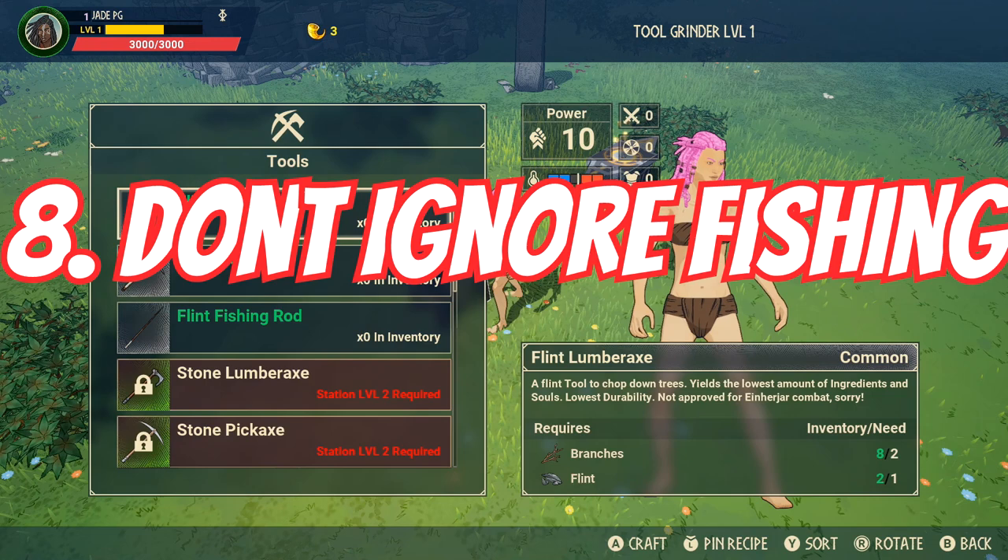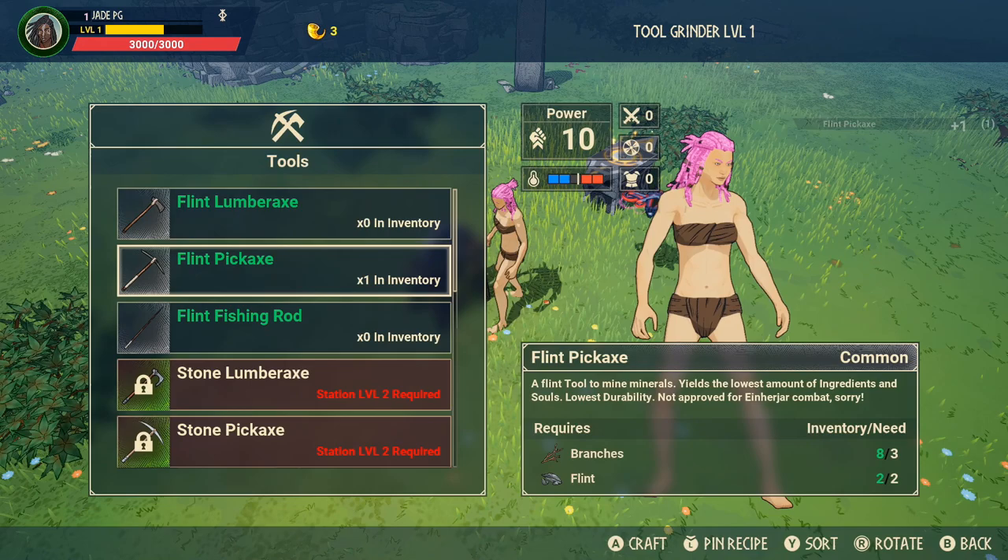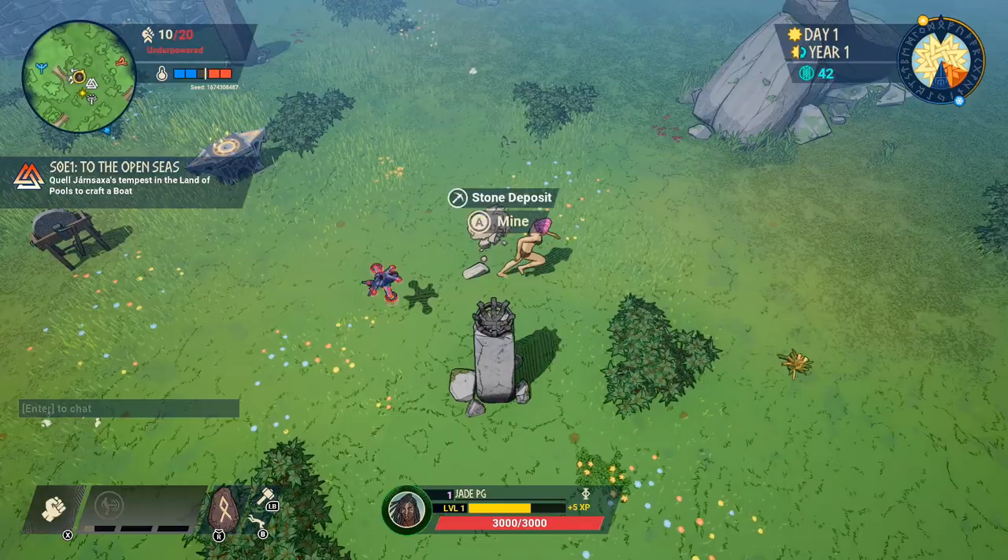Make sure you pick up a fishing rod as soon as possible as well. There are limited drops where you can fish, so it's important to get as much fish as you can whenever you see bubbles rising in a river or at the ocean.